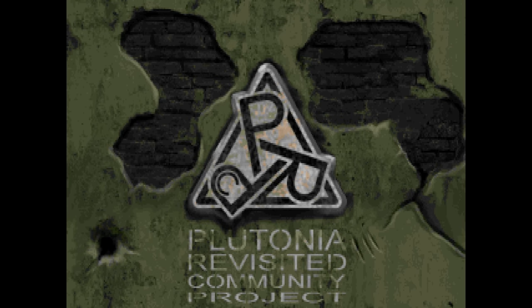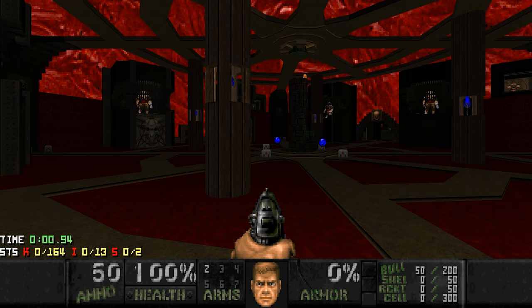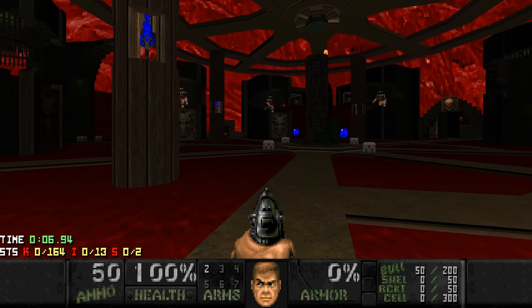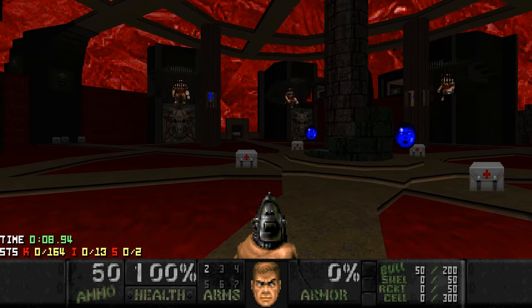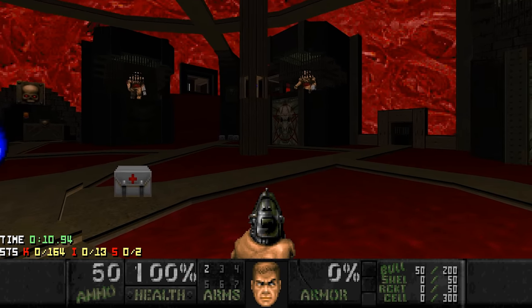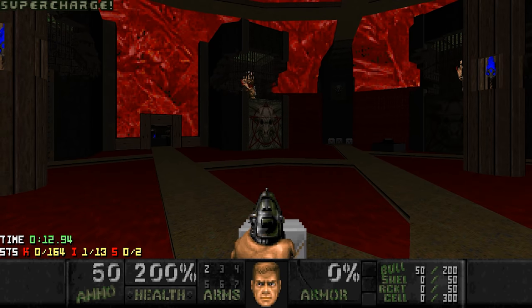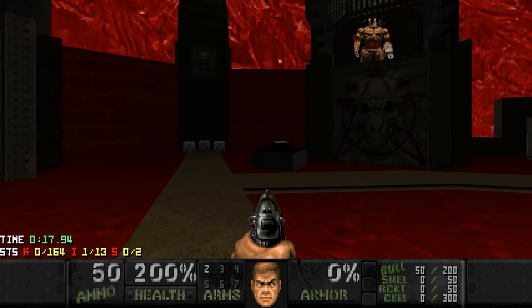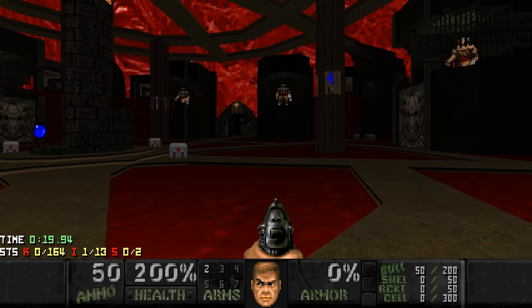Greetings everyone, and welcome to my 1% playthrough of Sanguine Syromantia on Ultraviolence. Alright, time for a standalone map, just for the heck of it. This is a rejected Plutonia Revisited Community Project 2 map. And believe it or not, this map was rejected for being too difficult and too unfun. So that is quite intriguing.